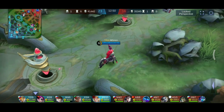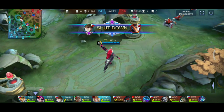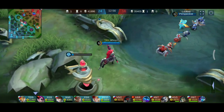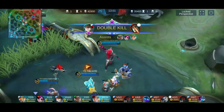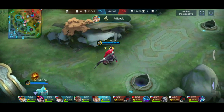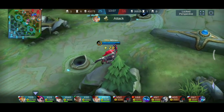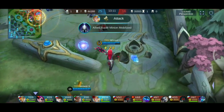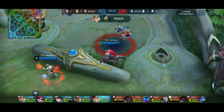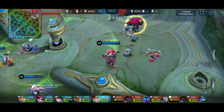Pero, given na makunat kayo, hindi ibig sabihin na lahat ng damage sa coin nyo. Minsan i-avoid nyo rin yung unnecessary damages. For example, sasapuhin mo yung skill ng isang hero na wala ka namang dahilan para sapuhin — unnecessary yun. Pero random yun — that doesn't count guys.